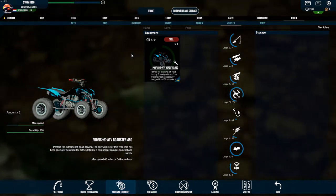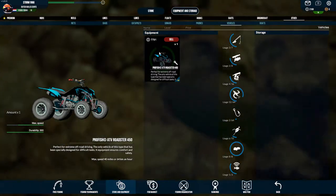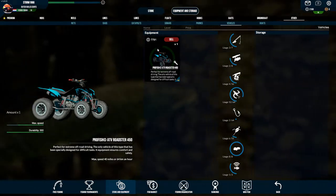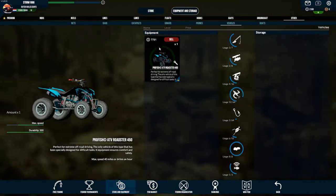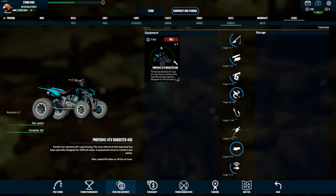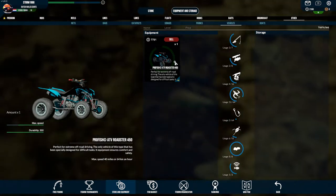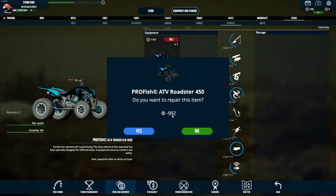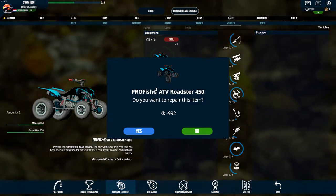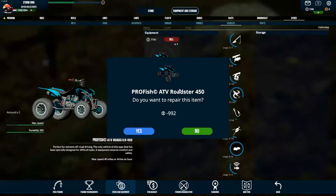I changed it from storage to my equipment. You can see here already that the green circle in the picture is already a little empty. Normally they cost 70,000 and if you sell it now it will only give about 8,000. But if I click now on the repair button I have to pay 992 dollars to make it whole again.